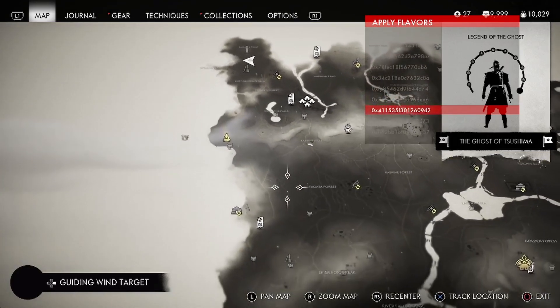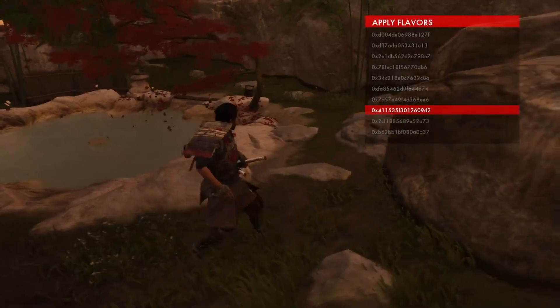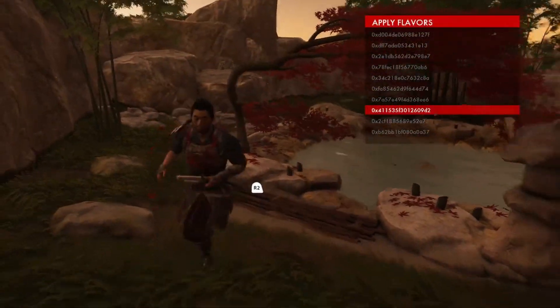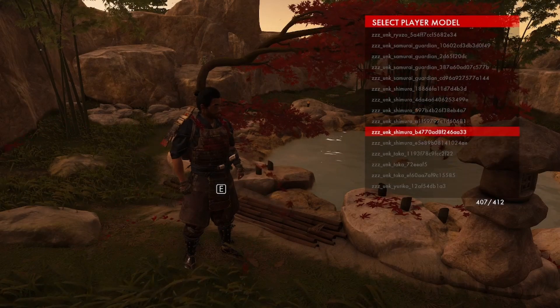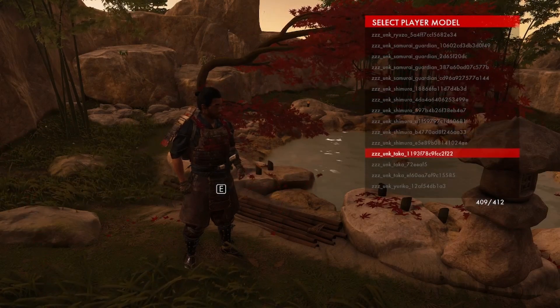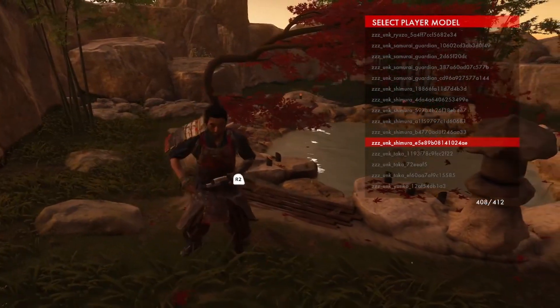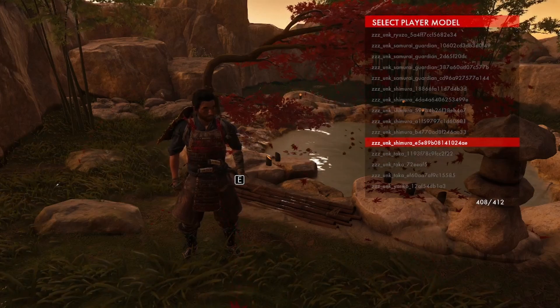Let's go to an onsen. Whenever you fast travel or restart at a checkpoint the model goes away, so I still have the flavor menu in front of me. I want to go back to what I started with — these are all the Schumerow models I've accessed in the game just by encountering him; he automatically adds to the list. As you can see, I have 412 models accessed and it's still not all the models in the game. Let's turn this Chimera model on again.